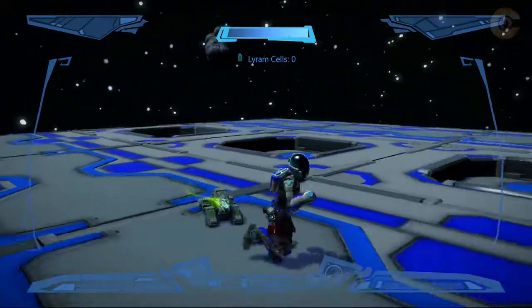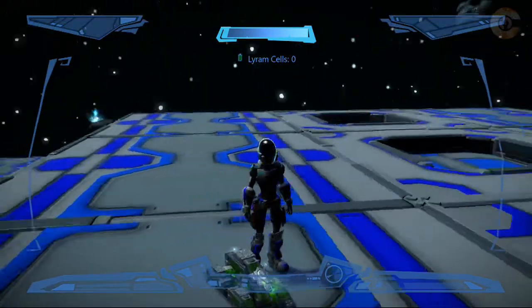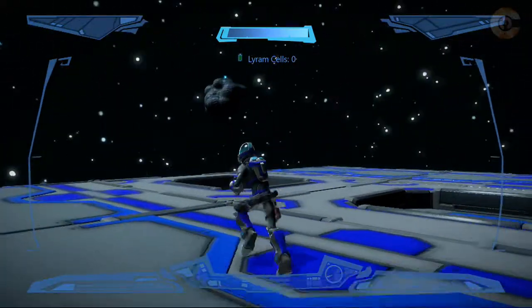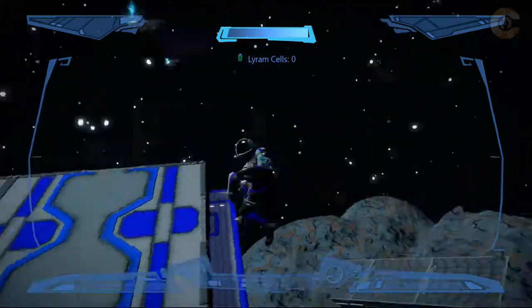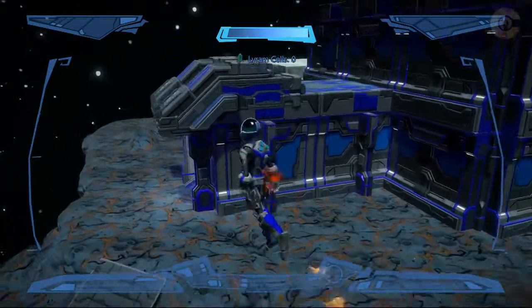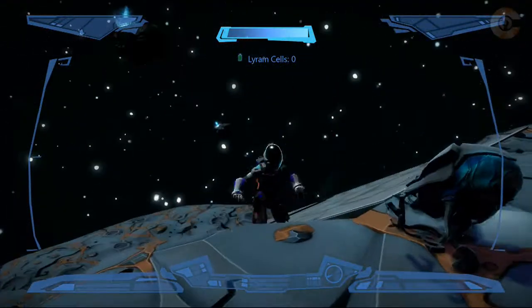Teleport to my Spartan? Oh, this is my Spartan. So I can teleport to him, or I can have him teleport to me. I wonder what he does — maybe he's the one that's going to be collecting the Lyrum. But let's see if maybe there's some on the asteroid that we're on, so we don't have to fly all the way over to the next one. That's a long way. I'm kind of scared.